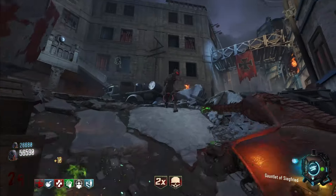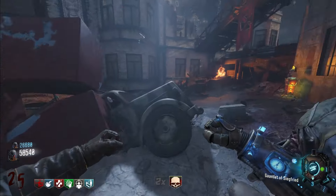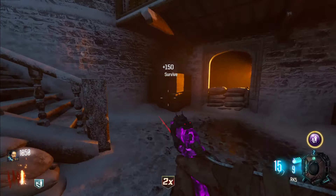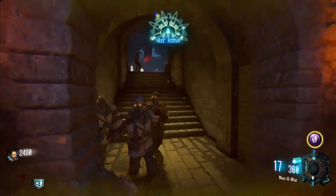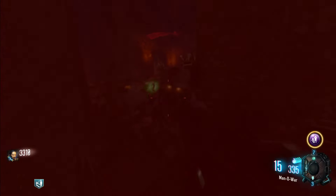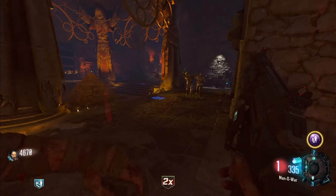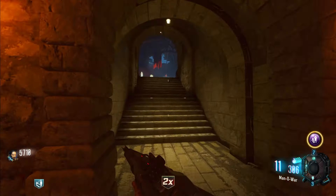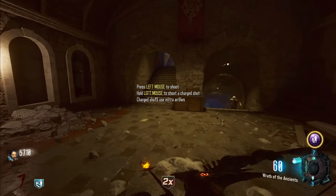Now moving on to the one and only Der Eisendrache. Everyone knows and loves this map — it's a fan favorite, a lot of people claim it's the best. It's really good, really fun. We fill up the dragons, get them done. Round 7, flying through. Got all the dragons done, so now we can get the bow and start upgrading it. We're going to do the lightning bow because it's the only one I remember well. Wrath of the Ancients, let's get that upgraded. A little guide on upgrading it: first you shoot the weather vane.